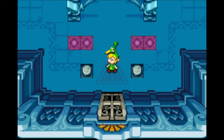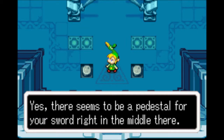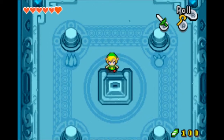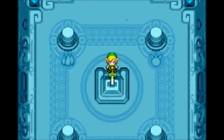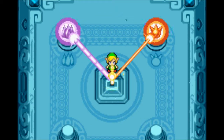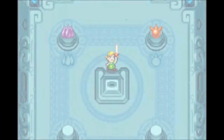Up there is where I infuse the sword with the power of the elements. I walk up here and I place the sword down in that. We got the red sword.